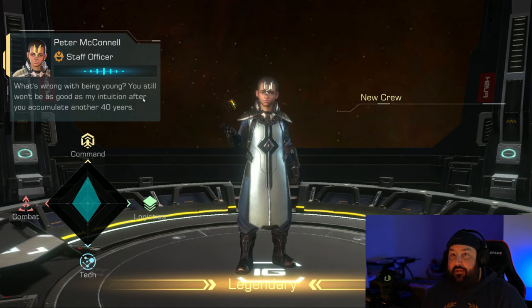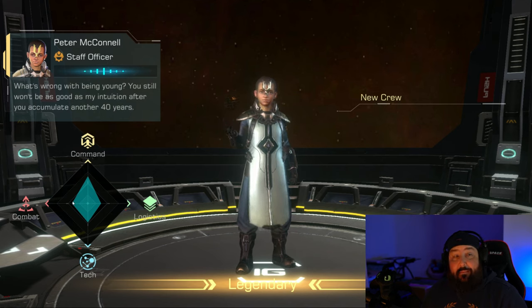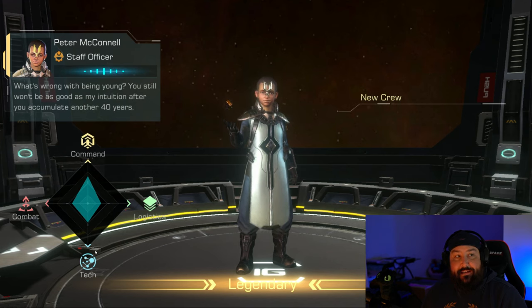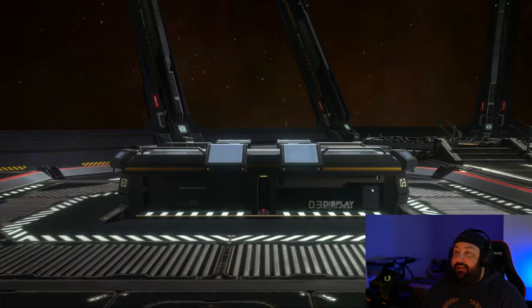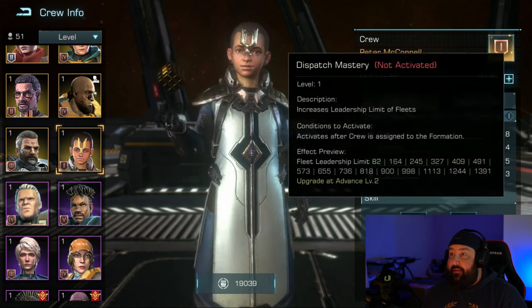So Peter McConnell, staff officer — he is definitely heavy into the command as well as slightly into the combat trees when it comes to his tech tree. Looking at the left side panel, we have commander or command, combat, logistics, and tech. He's heavy, heavy into command, and that usually dictates and influences the kind of skills that he's going to have.